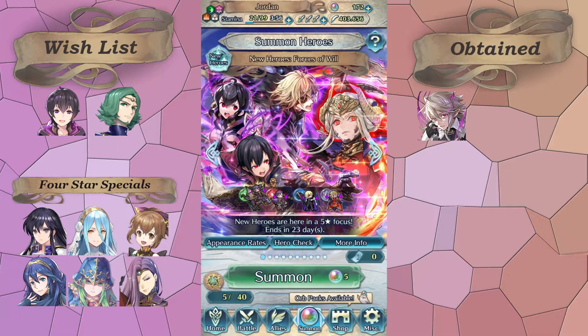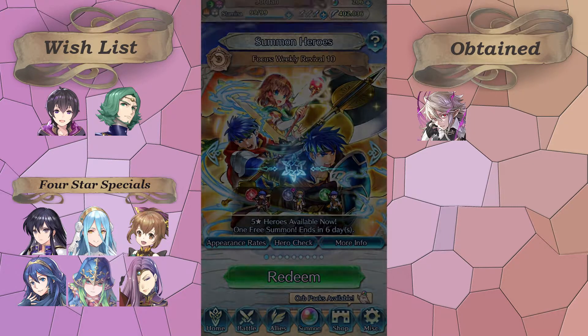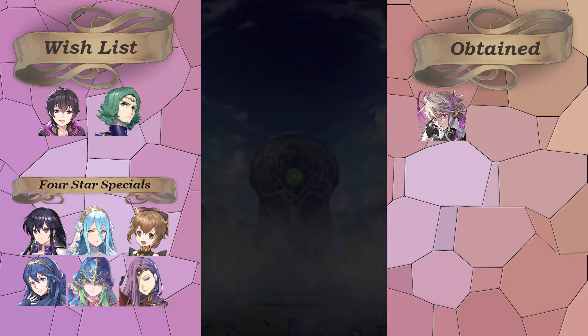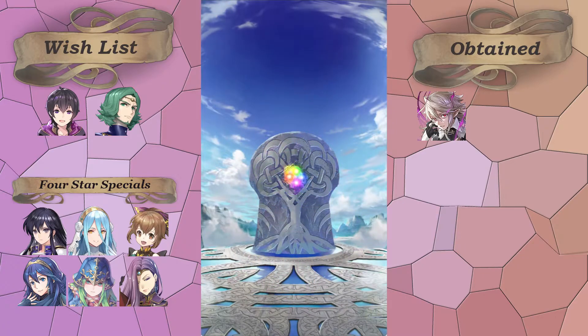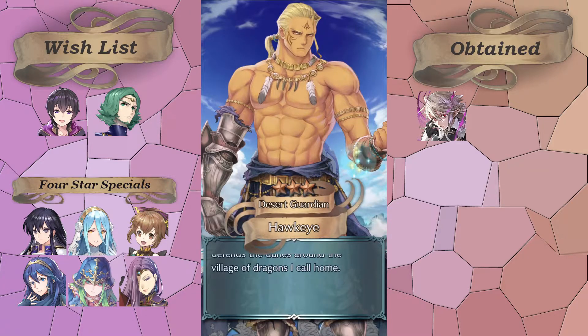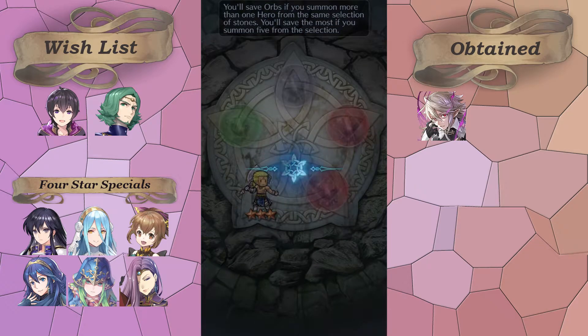Today we've got Weekly Revival 10, so on my free summon here I think I'm gonna go for Brave Ike if I can't get any green stones. Cool, we got two so I'll just pick the bottom left one. I started building up my Brave Ike so now I'm kind of thinking about going for more merges eventually. It's just weird that they put feathers straight in the stones these days.